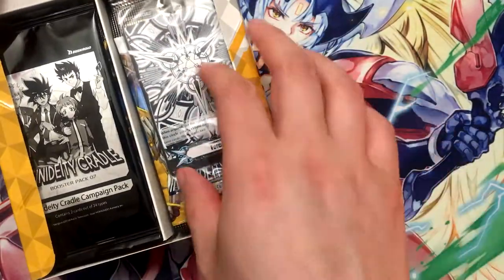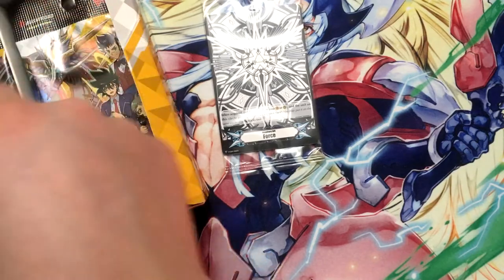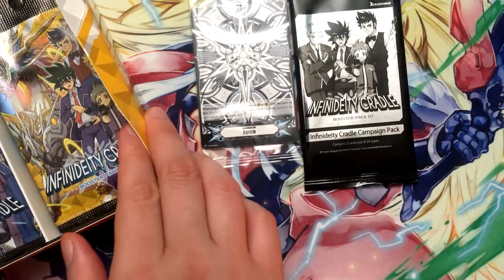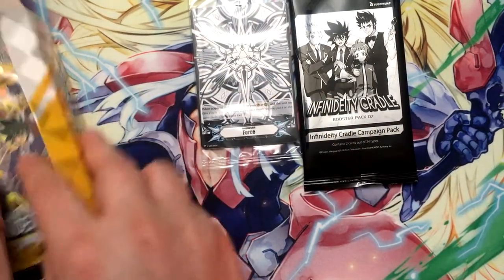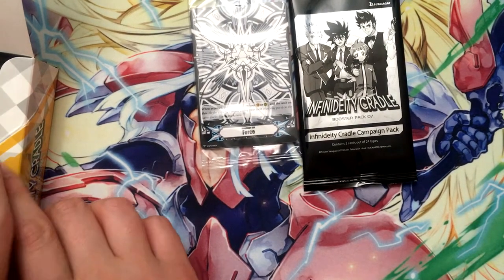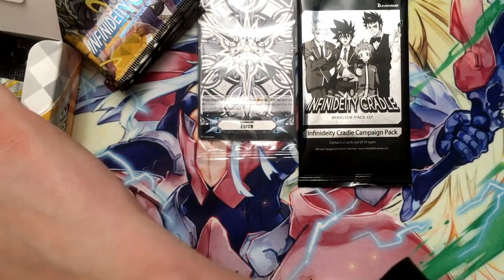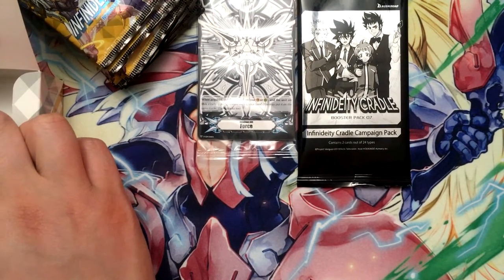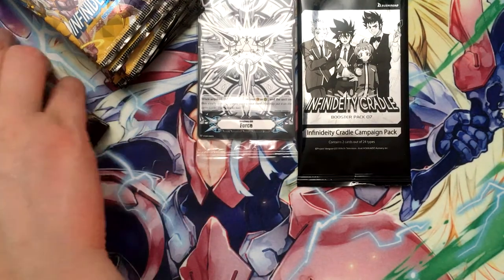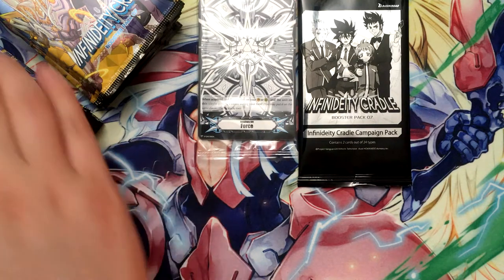This time we got the first set imaginary gift packs, which is pretty cool. I have arts for all of them, another campaign pack, and hopefully I pull God Hand. Out of all the clans in here, I would probably play Nova Grapplers first, then Angel Feather, then Nubatama, and Genesis last — Genesis is not my favorite, but I really do want to try and play that one.